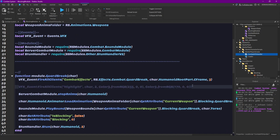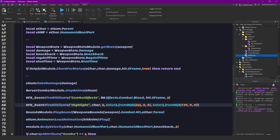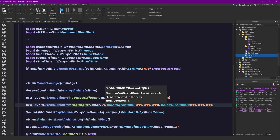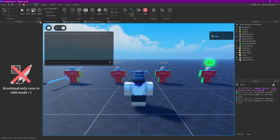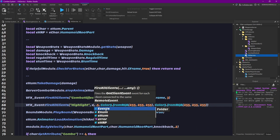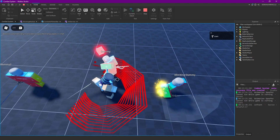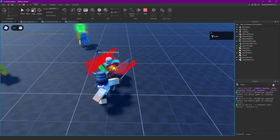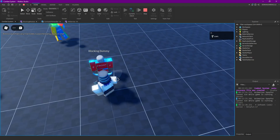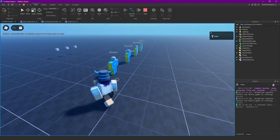We can also add this highlight to our general combat, so open the hit service and give them a highlight here too. I just want this to be a white one. So now when we hit someone they're going to flash white. Let's get some guard break and see how the highlight looks — yep, just this little red one. Yeah, I think this looks pretty neat.